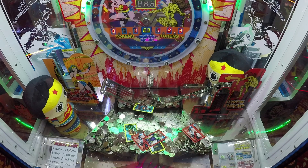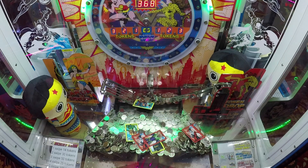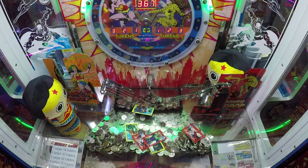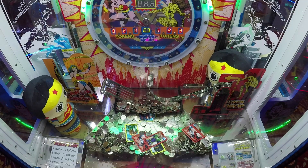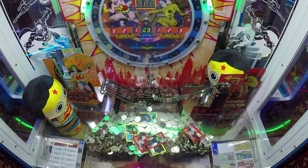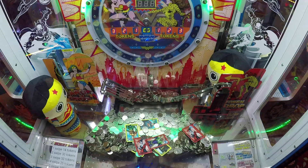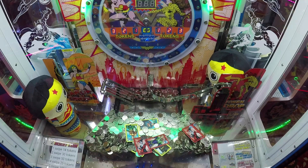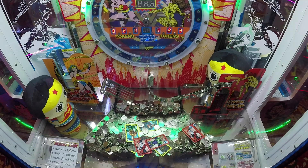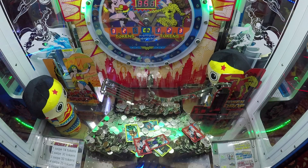That Lex Luthor and Batman have been in the machine for what feels like ages — they're still not moving. Oh, that Superman — that's a nice drop! Superman dropped pretty nicely, so there are about six cards now in a winning position. That Lex Luthor is moving back again. Six cards in a winning position — you can see the Batman there.